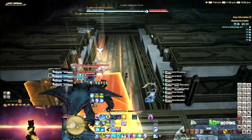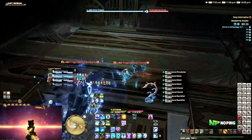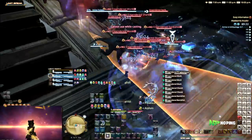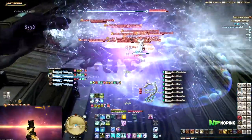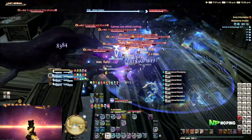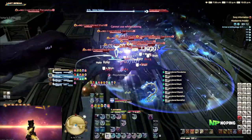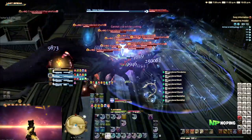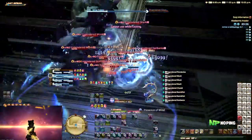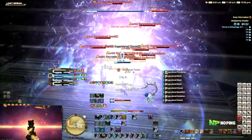Dungeons are something that in Final Fantasy you do quite regularly, especially if you're not farming Savage. Expert Roulette is still the best resource to quickly get Tomestones if you want to hit that weekly cap, and it's basically going to be the same dungeons over and over again. They also said in the last Live Letter that they're only doing one new dungeon at a time, so Expert Roulette won't have the same variety it had in Heavensward or Stormblood.